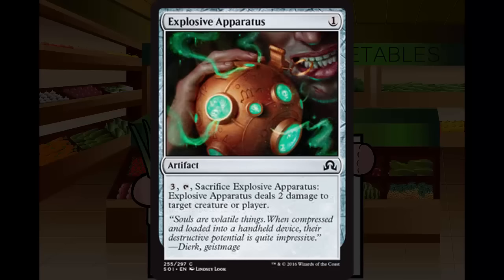Next up, Explosive Apparatus. Explosive Apparatus is 1 generic mana for an artifact at common. Pay 3, tap, sacrifice it — Explosive Apparatus deals 2 damage to target creature or player. This costs the same as Vial of Dragonfire. Vial was 2 mana, 2 to tap and sack for 2 damage. This is a 1-3 split instead of 2-2, and it does hit players, so it can finish off a game. Still, Vial wasn't something you really wanted to play — pretty slow, and you telegraph that you're going to kill something. Maybe slightly better in Delirium decks since it's an artifact that ends up in the graveyard. But really just a C- most of the time. You'll cut it more often than not.